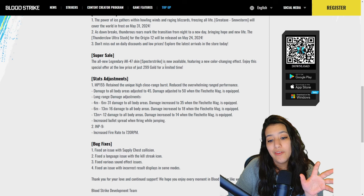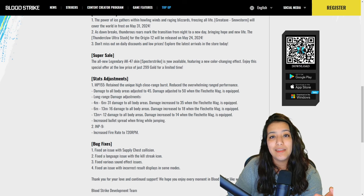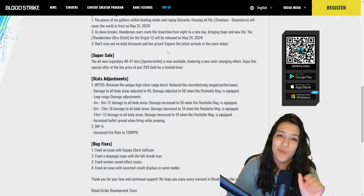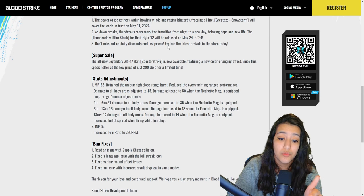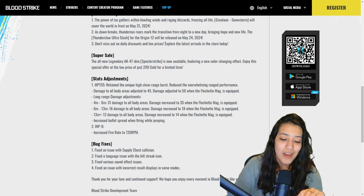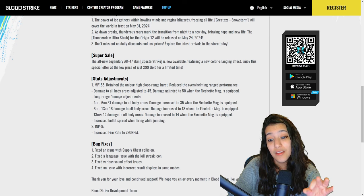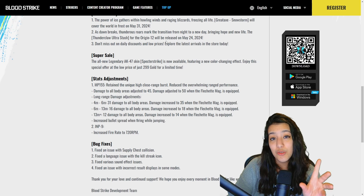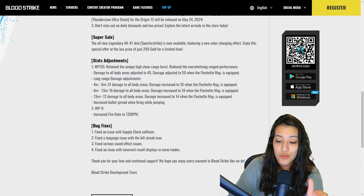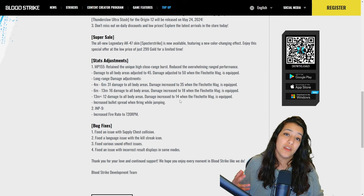Next we have a nerf to the MP155. The range is being nerfed — the further you are the less damage you'll do, because previously even from a few meters away you'd still do a lot of damage. In my opinion that's a deserved nerf — I'm an MP155 user and I think it's fair. The INP9 gets an increased fire rate, which is very interesting since it's one of the least used SMGs and increasing fire rate can be really impactful. We also have bug fixes: supply chest collision, a language issue with the kill streak icon, various sound effect issues, and incorrect result displays.